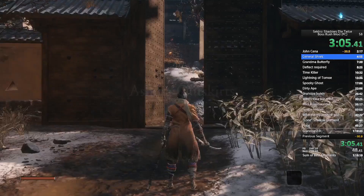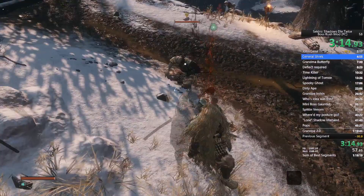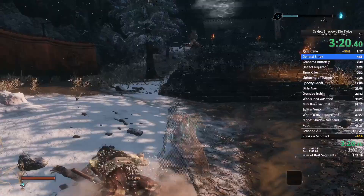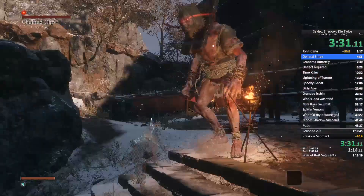I might remake this guide in the future when I have a better PC. For Chained Ogre: as soon as you get in, use a Gachin's Sugar, run up on this guy, and kill the mob on the left first — this is very important. If you kill the guy on the right first, the guy on the left will just keep parrying you. Run up near this rock, go into sneak, and make sure you get the death blow.